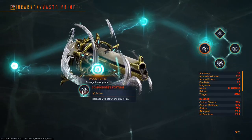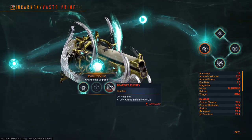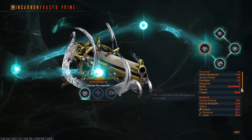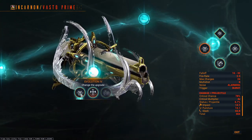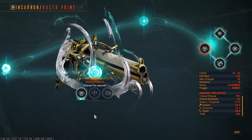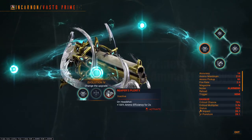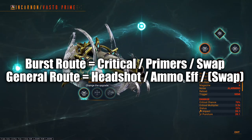Evolution 4: increase your critical chance by 18%, increase both critical and status chances by 10%, or on headshot gain a 100% ammo efficiency buff for 2 seconds. The first two options are self-explanatory — I would choose between them after looking at my weapon mods and build first, since they can fill in or bump you up into new tiers. As for the third option, Reaper's Plenty, this is genuinely great if you are looking to use the Vasto for more general gameplay. This is where the routes split — do you want a general clearance build with quality of life like ammo efficiency, or do you want to absolutely burst and nuke enemies with your gun?